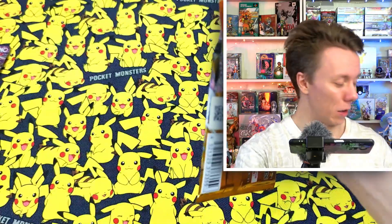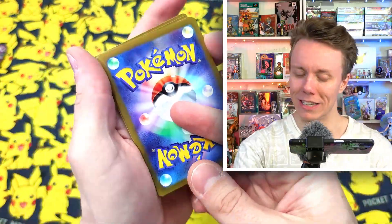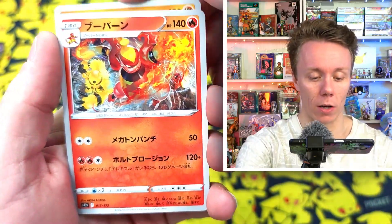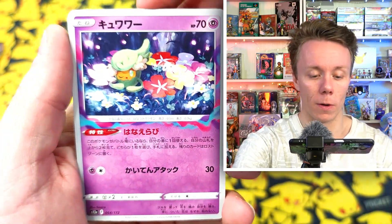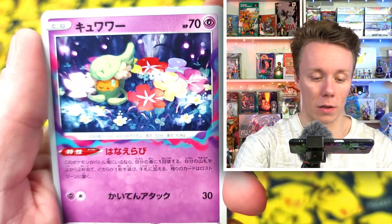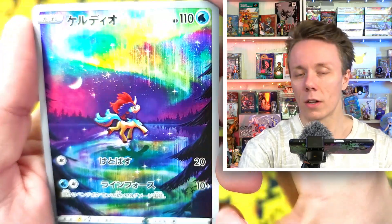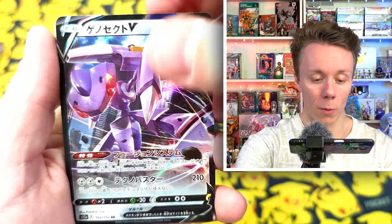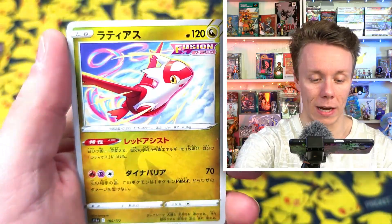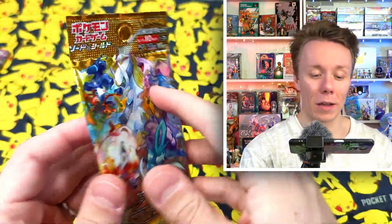Two more packets left — two more chances! There's a Latias, there's a Regirock, there's a Magmortar, there's a Kyurem, there's a Level Ball. Comfey is a very pretty Pokémon — this art is so fantastic. We got the Keldeo R Rare — oh, that's beautiful! Just look how pretty that looks. We also have a Genesect, we have an Articuno, and we have a Torterra. Look at that, isn't that beautiful?